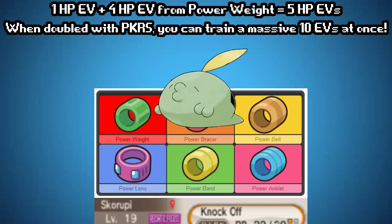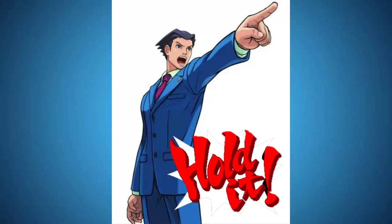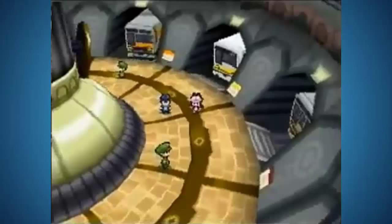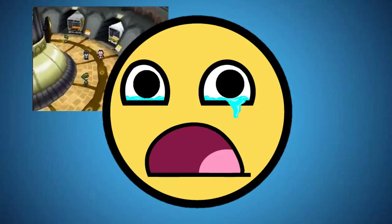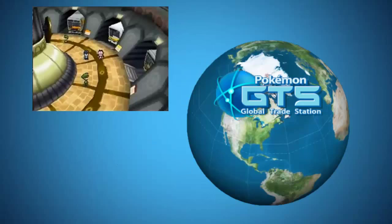This cuts down significantly on training time. Defeating 52 Pokémon is cake compared to 510, so it's highly suggested to utilize these tools. The Power Items are available in the Battle Subway for 16 battle points apiece, so get ready to do some serious battling to get those. Pokérus is found with a very slim chance — I believe it's less than that of a shiny Pokémon — but it does have a chance to infect your lead Pokémon every time you encounter a wild one. Or you can simply trade for it, which is the suggested method, as somebody who has found it before has probably infected multiple Pokémon in order to keep it alive. It does expire after one day out of the PC box, so if you keep the Pokémon in your party, you will need to have a backup, lest the Pokérus be cured and you can no longer spread it.